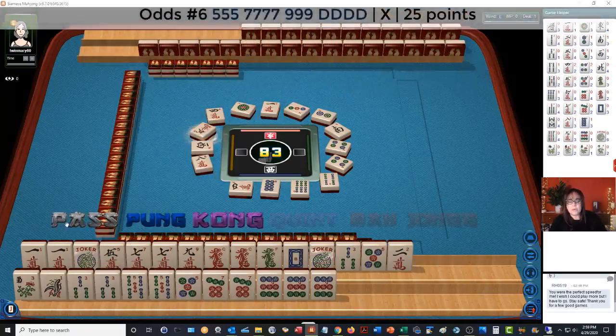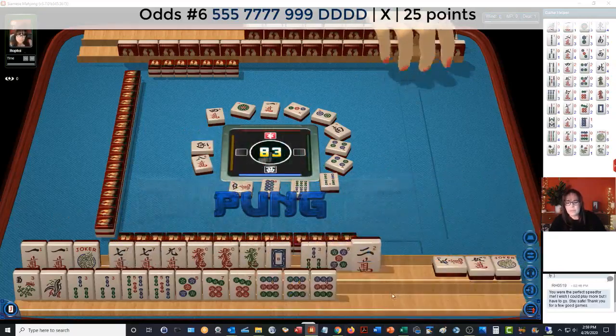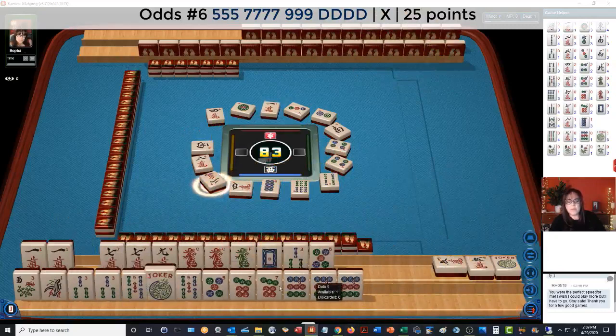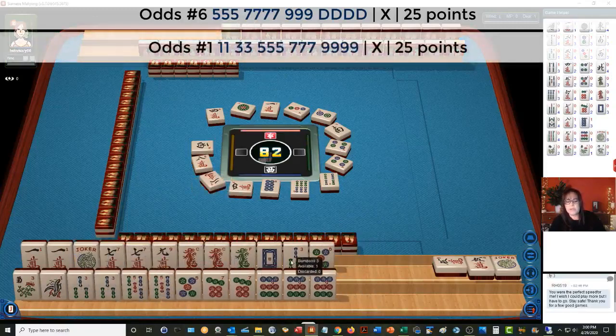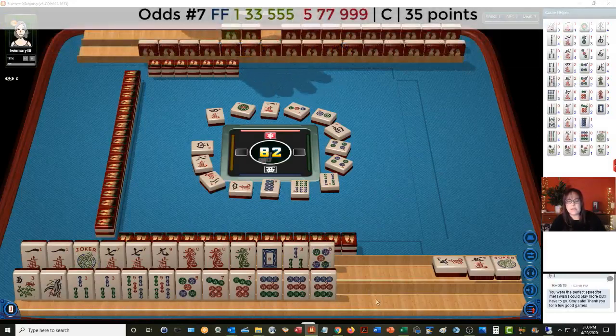Five characters. Let's go ahead and pong that. We still have a joker here if we want to win on this concealed hand. We could play five, seven, nine dragon, or one, three, five — the one suit hand — and then we'll discard these four on the right. I would like to see if we can do this concealed hand pure — a pure concealed hand would be a 70-point hand.